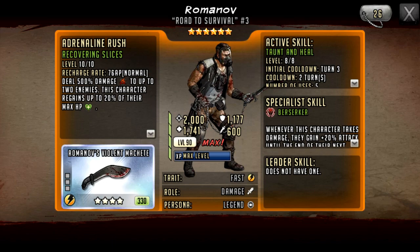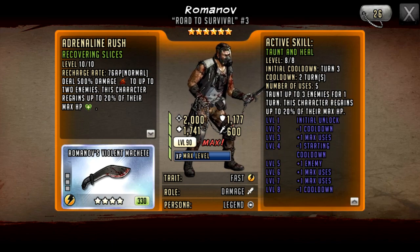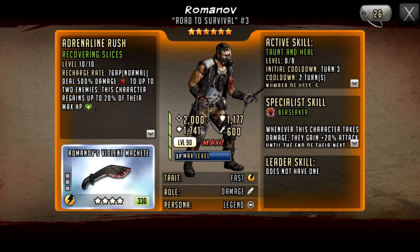Here's the first bonus: the active skill taunts up to three enemies for one turn, which is very strong. The best we've had so far is taunting one enemy for two turns, so taunting three for one turn is amazing. This character also gains up to 20% of their max HP. The heal happens before they get attacked by the taunted characters, which is a slight downside — you'd ideally want the heal after taking the hits.